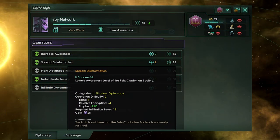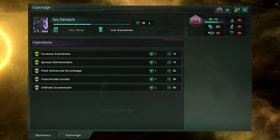When a pre-FTL becomes fully aware, you will no longer be able to gain pre-FTL Insight Technologies from them. You can reduce a pre-FTL's awareness with a spread disinformation espionage operation. Less technologically advanced pre-FTLs will also have an increased chance of losing the knowledge they've gained about extraterrestrials, and have an accordingly increased chance of spontaneously lowering their awareness.